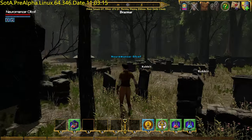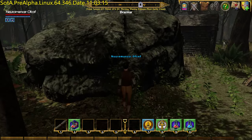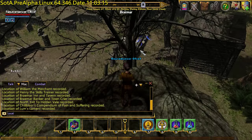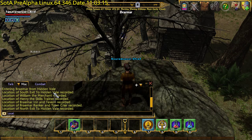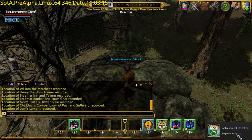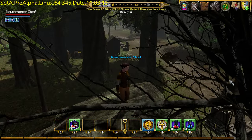The final one is actually the top of a rock, so what you have to do is jump up. Location of Lum's Lament recorded. There we go. And that should be all eight: one, two, three, four, five, six, seven, eight. Achievement unlocked - Explore Braemar.